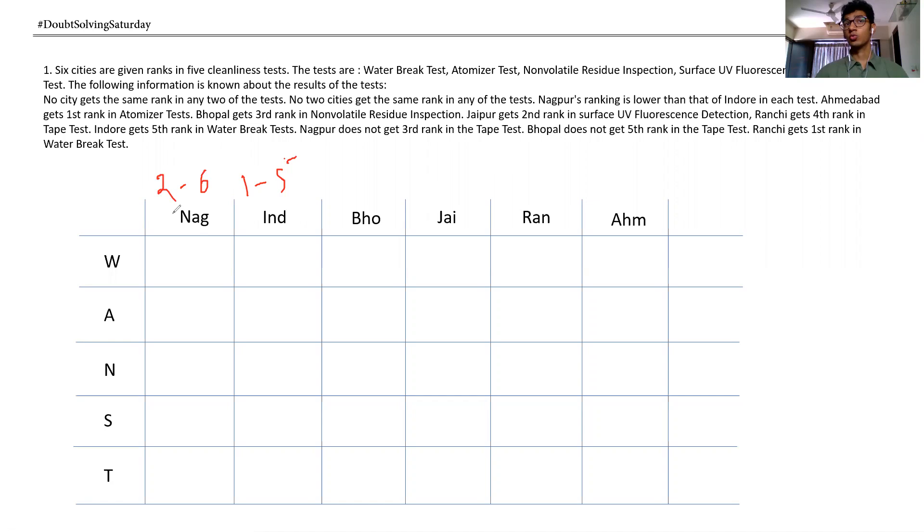Now let's fill in the direct clues: Indore gets first in the automated test, Indore gets third in the non-volatile test, Japan gets second in the surface test, branch gets fourth in the tape test, and Indore gets fifth in the water break test.